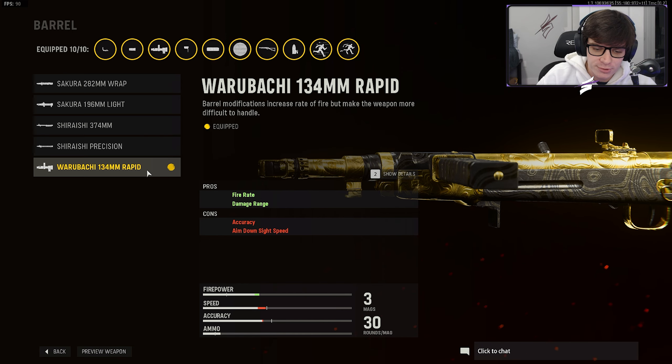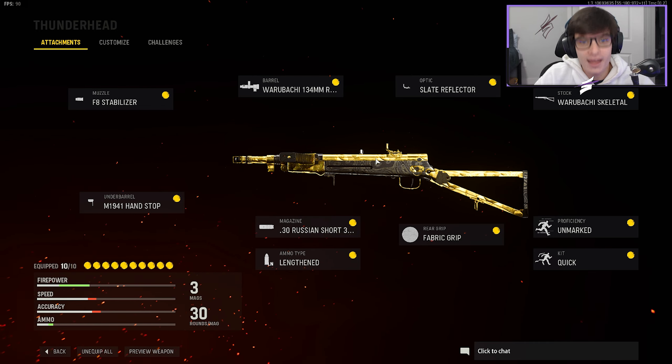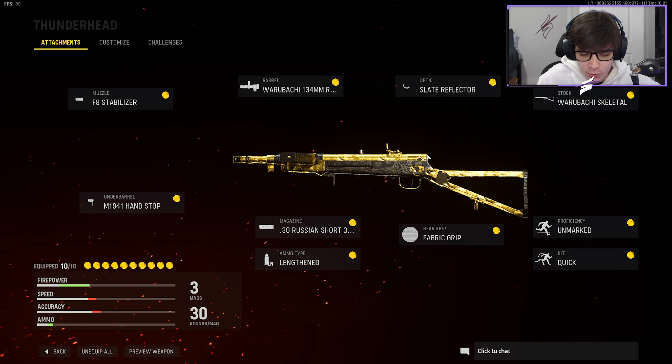I'm going Rapid Fire barrel for the fire rate and the damage range it brings, so when I do have to map someone across the map I can kill them quick if I control the recoil, which I'm usually able to do. That fire rate close range just feels like the AS VAL from Modern Warfare — I've made a video talking about this. This gun feels like the AS VAL with the Rapid Fire barrel and I absolutely love it.